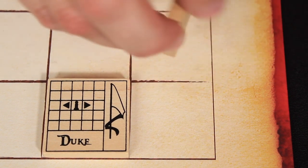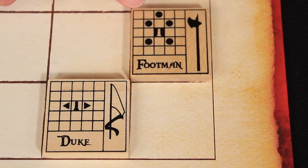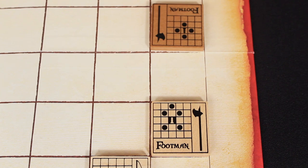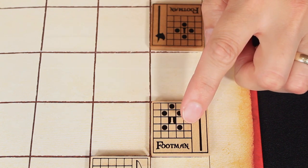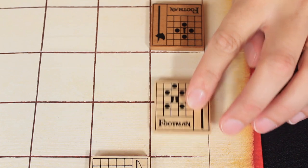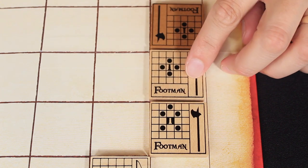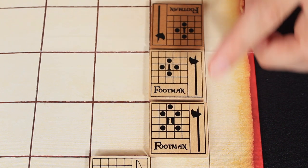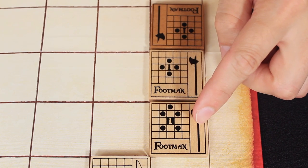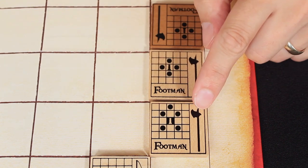After you move a tile you then flip it over, and this is where things get interesting — the footman's movement options have changed. The next time this piece is moved it may now be placed in one of five different options: any one space diagonally or two spaces forward. This two spaces forward means the footman must move forward two spaces; it can't simply move one space forward and then stop. Also, if there is a friendly or enemy tile in between you and the space you're trying to move to, then you won't be able to move there. That means this footman would only be able to move to this space because all the other options are blocked.